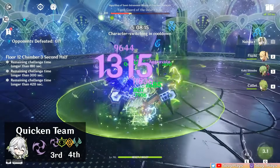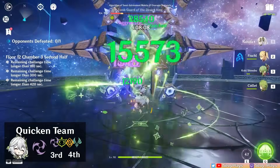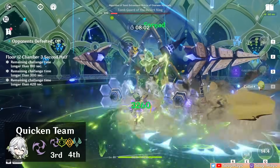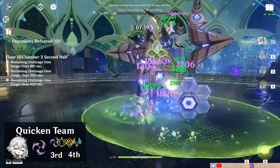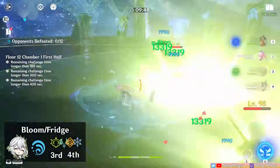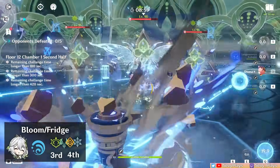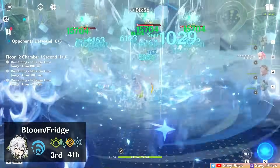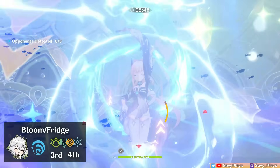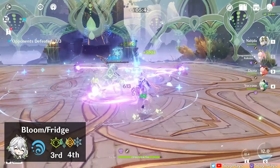Alternatively, Nahida can be played on-field as a spread DPS. Until now, Tighnari has been the main candidate for such a role, but Nahida will also dish out lots of damage. Flex units can include more Electro or Dendro units or supports that won't disrupt quicken reactions. For Bloom teams, Nahida's amazing Dendro application definitely improves the generation of Dendro cores. In regular Bloom teams, Nahida can serve as an on-field driver, but as an off-field unit, her Tri-Karma needs to be procced consistently to maintain uptime on her Dendro aura. Flex slots can be another Dendro, Anemo, Geo, or Cryo.